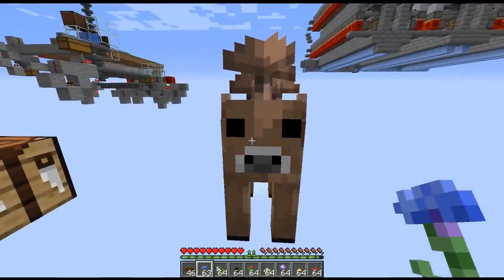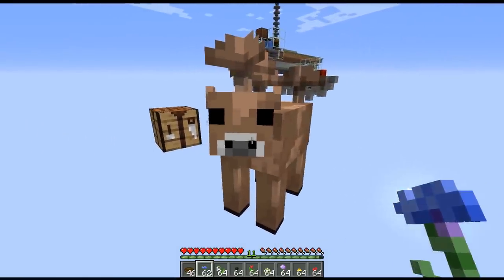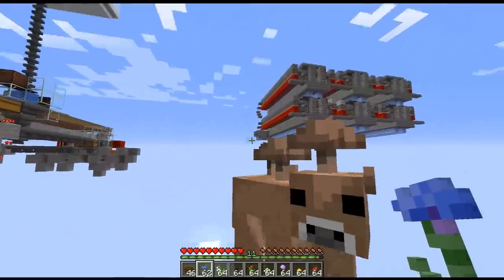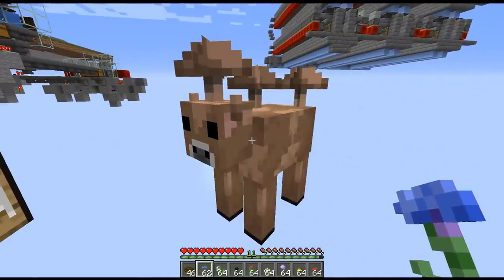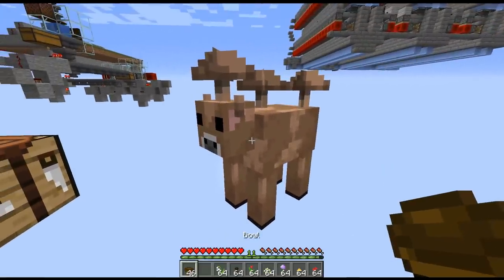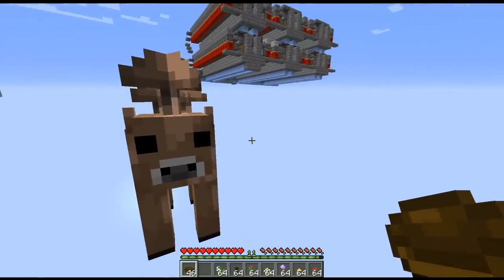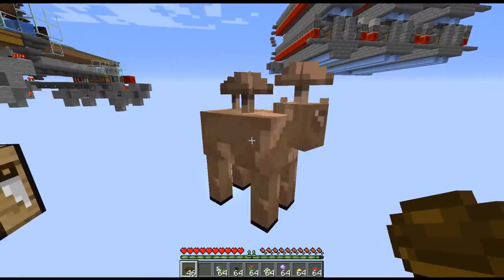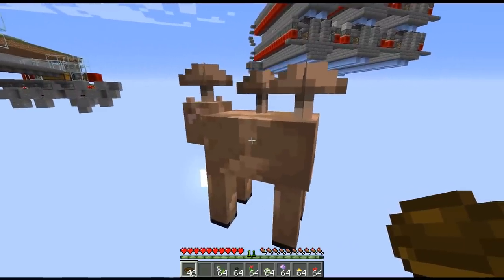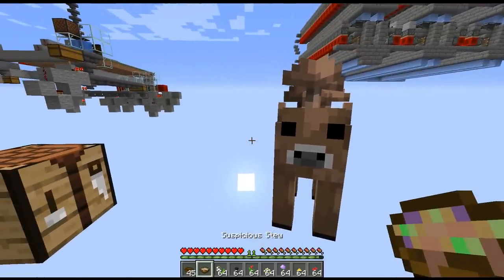One of the secrets the brown mushroom has is that he'll eat flowers. Let's go ahead and feed him one. You see he puts off a little bit of particles and crunches on the flower. Now we can go ahead and grab some soup from him. So normally if you grab soup from a red or brown mushroom, they both produce mushroom soup. But now since he ate a flower, we can right-click on him and we now got a suspicious stew.